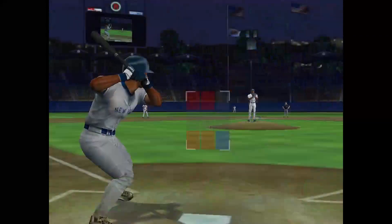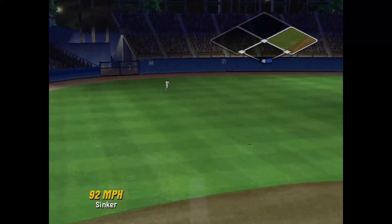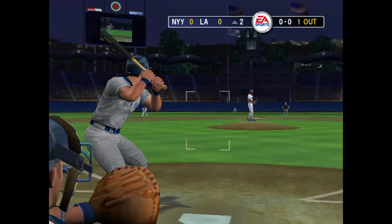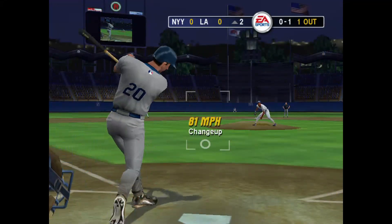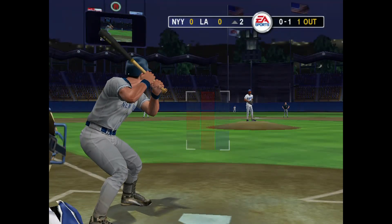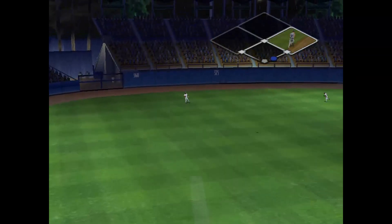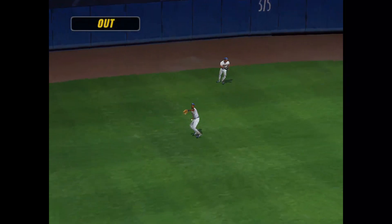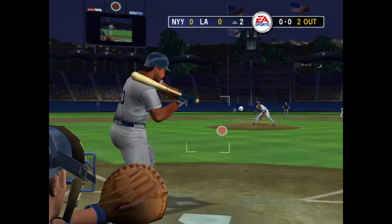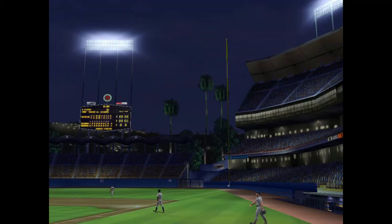Leading off, Bernie Williams. And the pitch — fly ball yanked to left, caught by Jordan. Williams got a little bit too much height in that ball, giving the fielder ample time to stroll over and make the out. Missed the changeup down around the knees. Posada pulls the pitch to left field, Jordan with the routine catch. He kicks his leg high and throws. Deep fly ball to center field. That'll do it — one, two, three. The score.